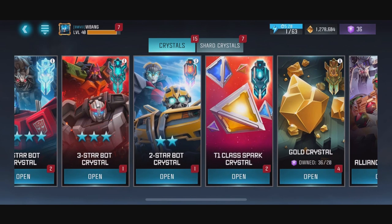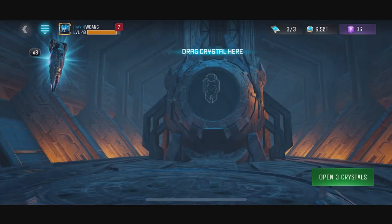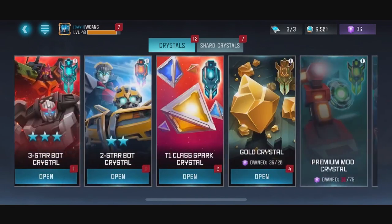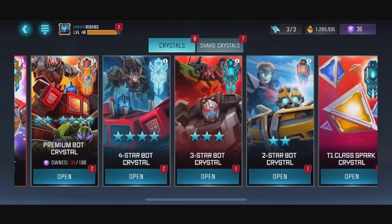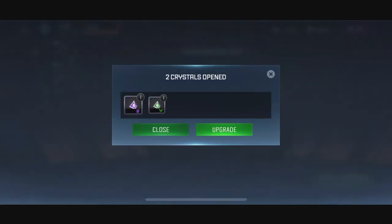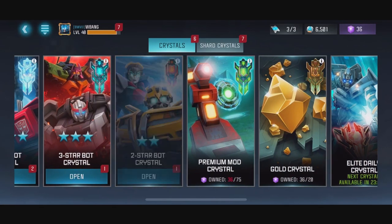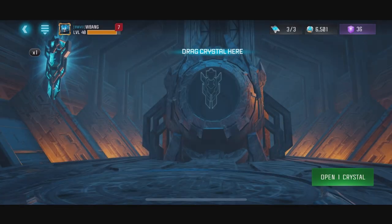We have some three-star premium, two-star — we just opened some of the other daily crystals, and there's the alliance crystal. Got some gold too — I don't think I need that much gold, but it is what it is. The tier one class sparks and the two-star bot, I don't have to care about that much. Whatever you get, you get. Alright, so three-star — one.